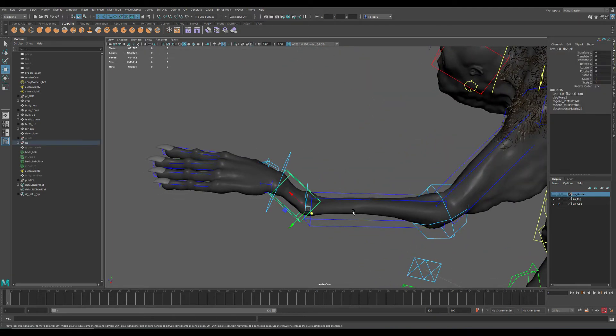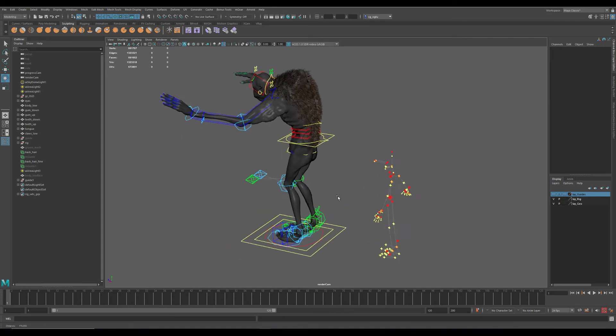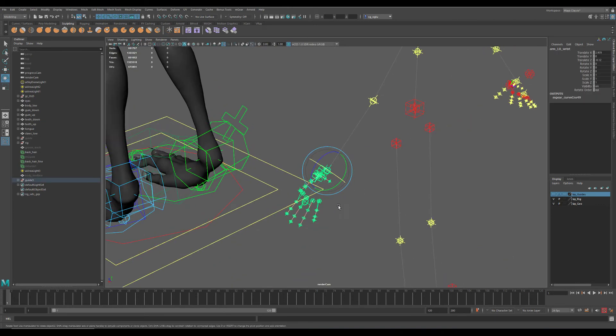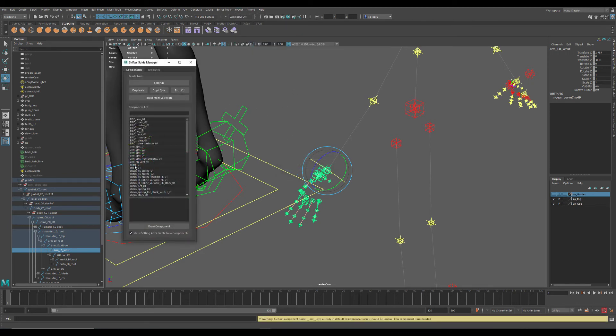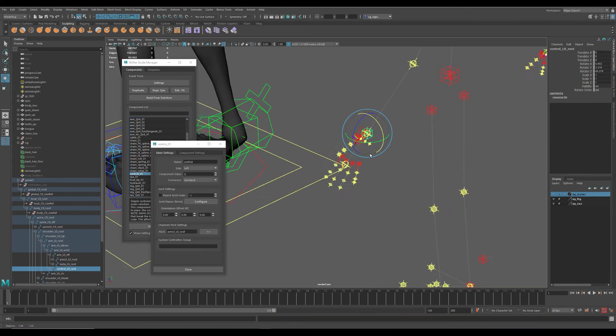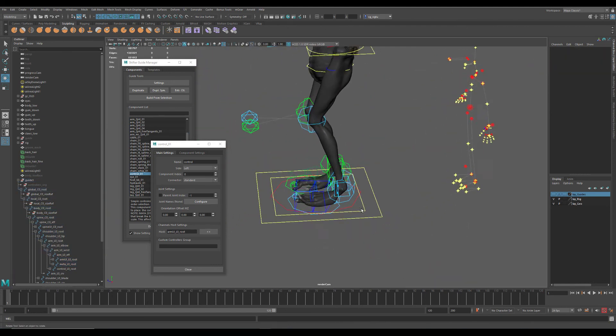So I added this functionality here. I'm going to create an extra bone — just select the end effector, the end wrist — and in M-gear, on the guide manager, just create it here. Enter with CTRL, just double-click, edit the joint, and then just move those two with the arm. That's it.